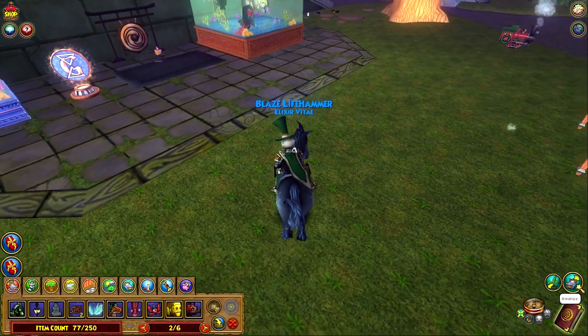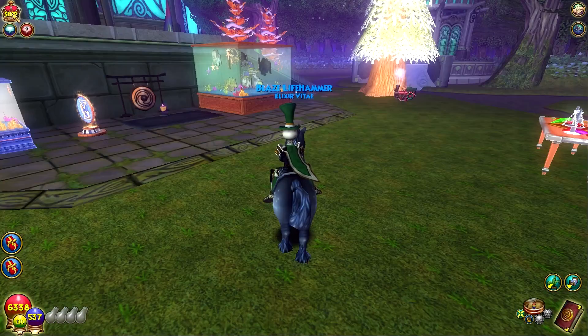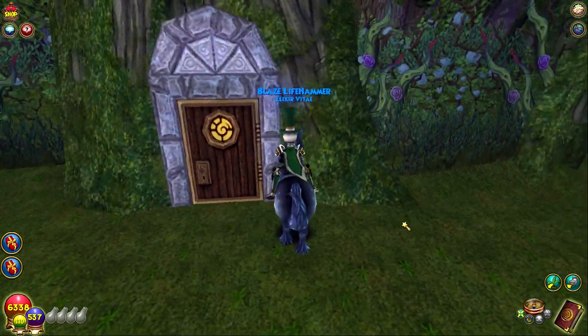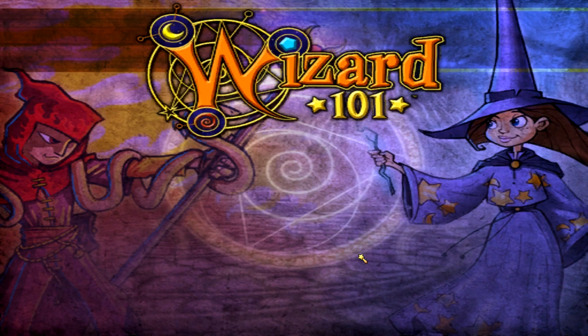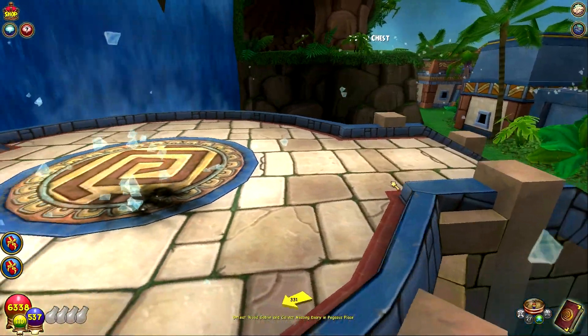That is the new gear vault. We'll see what they change on it because I really hope they do change some stuff. Just wanted to show that off quick. The other thing I want to do is show the Devotion Aura that we can now get in Azteca. We're gonna head over to Azteca and grab that — it's actually faster just to port to the Zocalo from here so you don't have to walk.